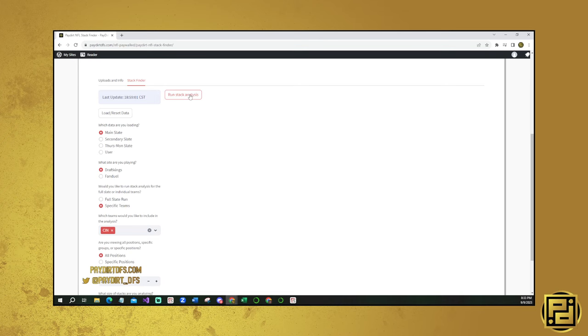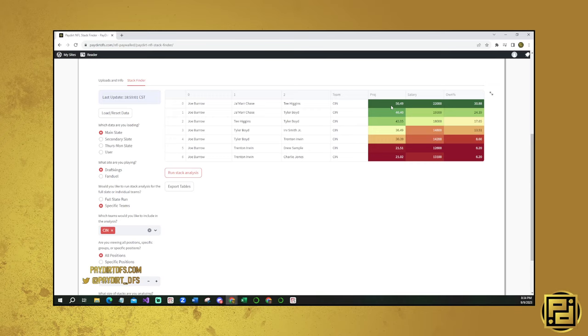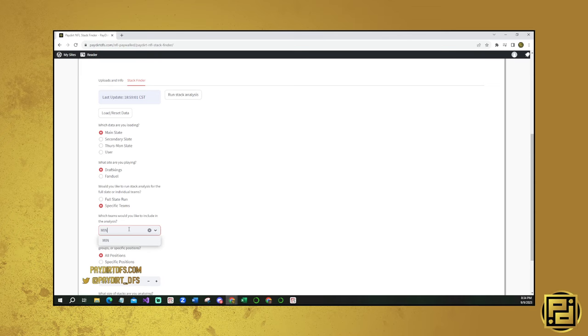I know we're interested in Cincinnati stacks. It looks like Tyler Boyd is kind of the main guy. Jamar Chase and Tee Higgins show up as the best overall stack, but then you're pairing Tyler Boyd with everyone else - Chase, Higgins, Irv Smith, Trenton Irwin. All of these guys can be paired with Tyler Boyd. He looks like a really interesting option when running things through this.